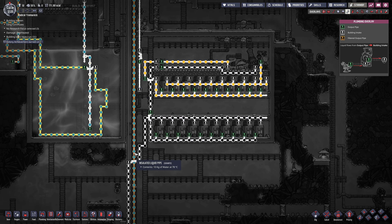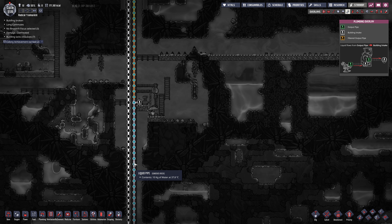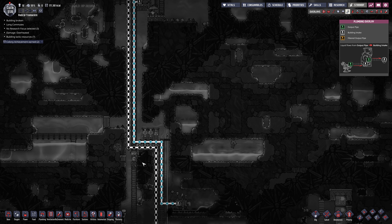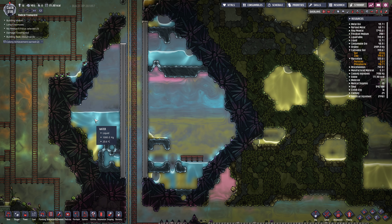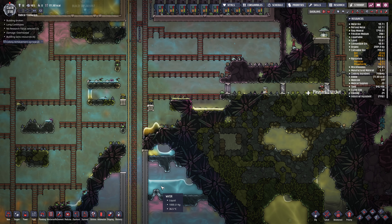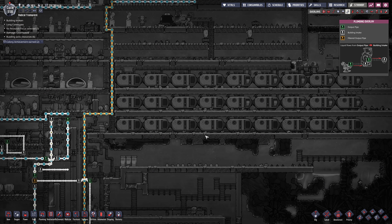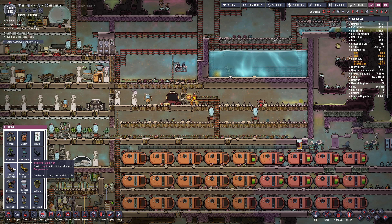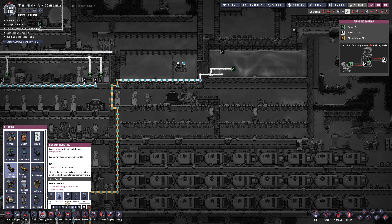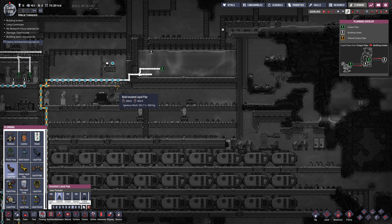Where is this water going? This is for oxygen down here, which we kind of need for the exosuits. But I think we'll be okay for a bit here. 80-degree water is fine as long as it's insulated pipe. So let's do that - we're going to insulate this pipe. I'm going to run it through the ground and through the tile instead, a little bit cleaner.